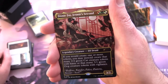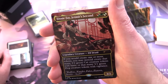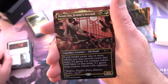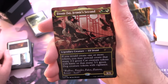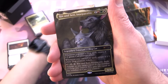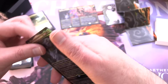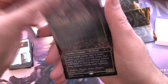The next one is Jinnie Fay, Jetmir's Second — a legendary creature Elf Druid, 3/3 for red, green, and green or white. If you would create one or more tokens, you may instead create that many 2/2 green cat creature tokens with haste, or that many 3/1 green dog creature tokens with vigilance. The other side shows the cats — nice to see different artwork. Also a thick card. We also have a foil Rin and Seri, Inseparable, plus the regular versions of Jetmir and Jinnie Fay.